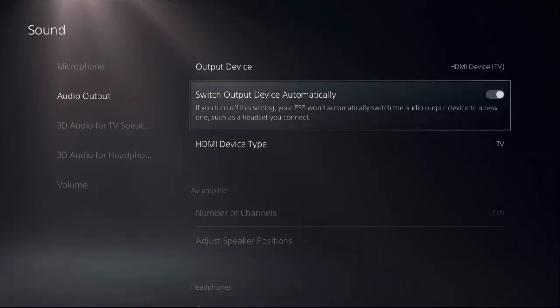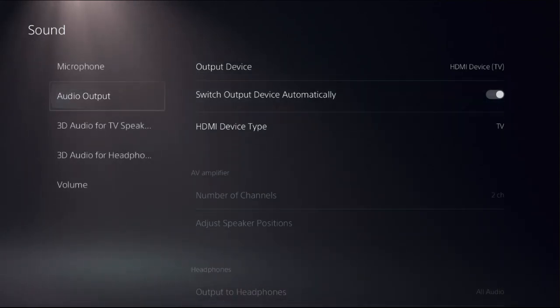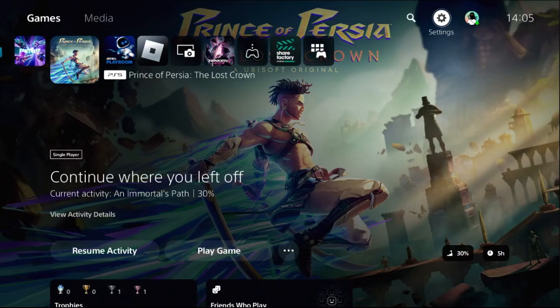If you turn off this setting, your PS5 won't automatically switch to the new audio output device, such as a headset. So turn on this option. Now just go back to the main screen and press the PS button from the controller.